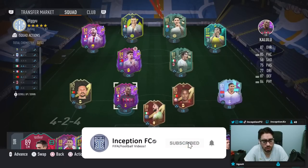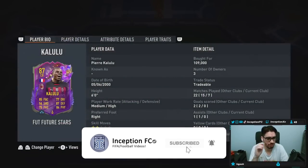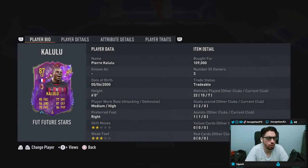Hey guys, what's going on? Inception here and welcome to another video. Ladies and gentlemen, today we have the new Kalulu card to check out. We're taking a look at someone who is 6 foot tall, medium-high work rates, right footed, 2 star skills, 3 star weak foot. So we're already starting off pretty nicely with this card.